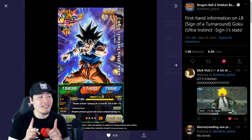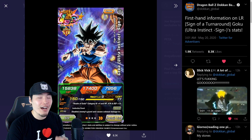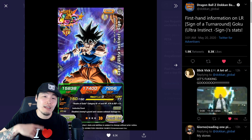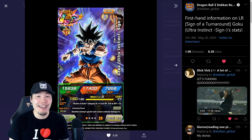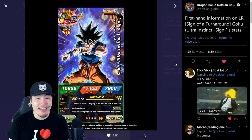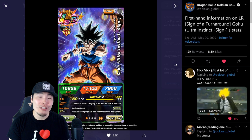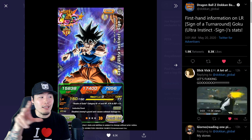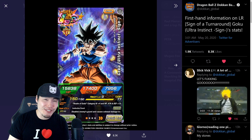But the issue with this upcoming unit and this upcoming banner is that he's not a Dokkan Fest LR. He's not a Dokkan Fest LR, which means that he's going to be coming with a legendary summon banner. And if history is any indication, legendary summon banners are just straight up not that good. They're not good value for your stones, and most of the time the only unit you're looking for on the banner, at least from the featured unit pool, is this one new unit. And everything else is just kind of negligible.